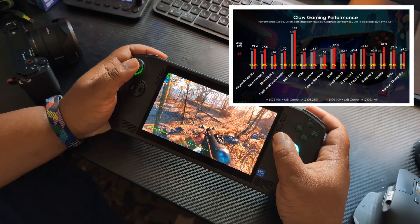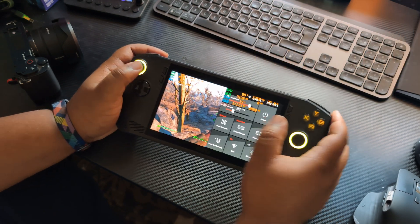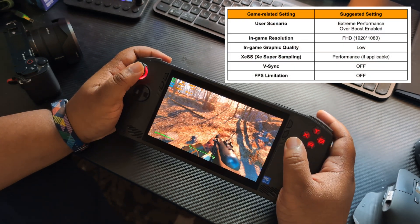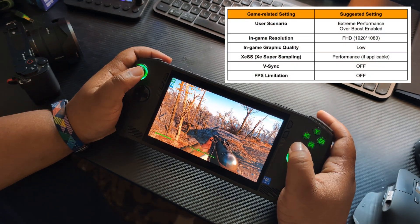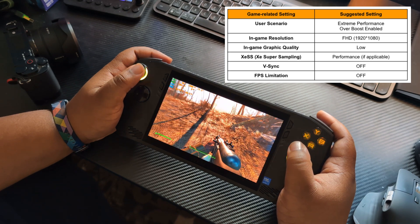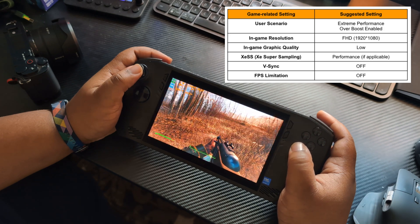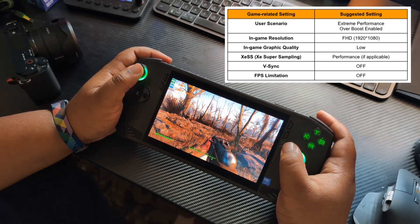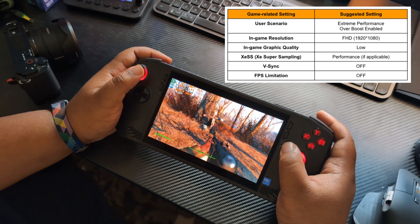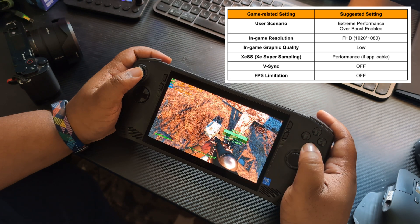On top of that, MSI has also stipulated some settings that have been used in all these games to get the performance they're suggesting this thing is capable of. They're saying: extreme performance mode, overboost mode enabled, 1080p resolution, low graphics settings in all the games being played, XESS super sampling on performance if possible, V-Sync off, and FPS limitation options off.